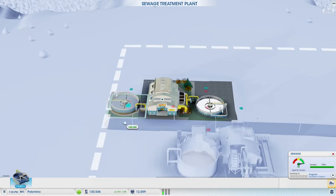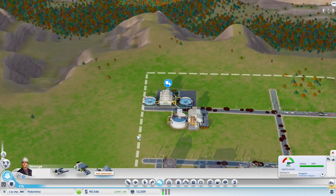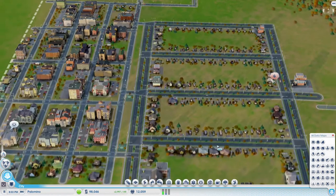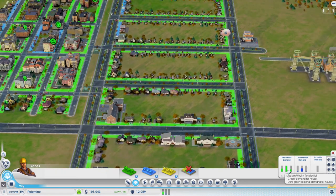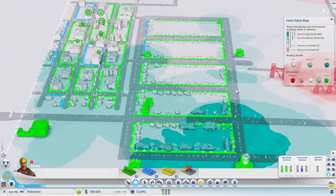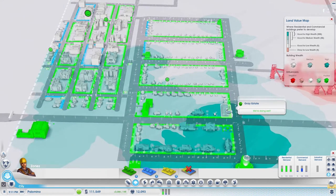Hopefully that's going to result in even more water treatment. I think so far we're looking good - we still have a lot of medium wealth residential demand and high residential demand. I think it might be time to increase a little bit - maybe get one more park somewhere around here so we can have a little bit more medium wealth. But we still have a lot of things to upgrade here, so let's leave it be for now.